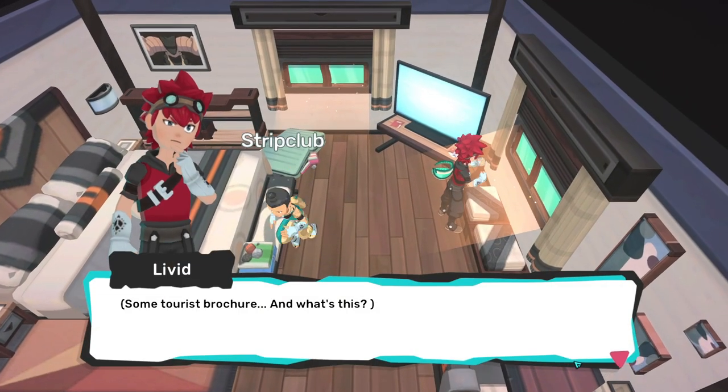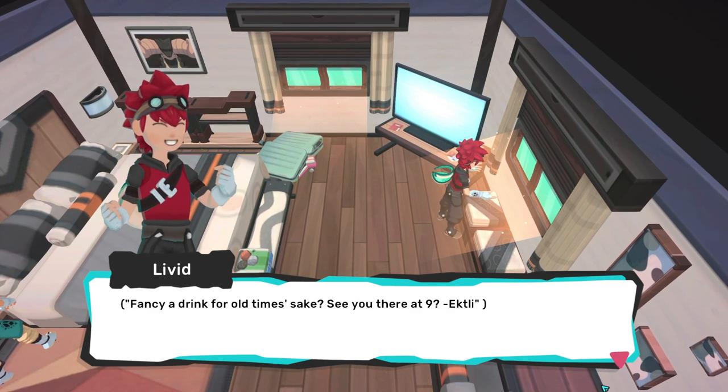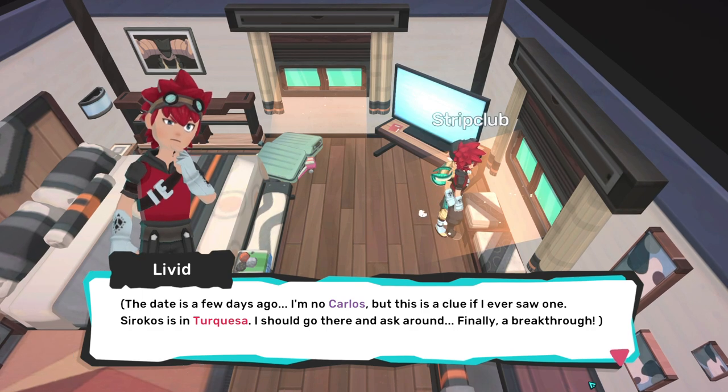With this hotel key, head upstairs and to the door on the left at the very end of the corridor. Once inside, just inspect the area by the window that's between the TV and the desk. A clue on a coaster will tell you to head to Sirocco's Bar, the building in the far southeast of Turquesa.